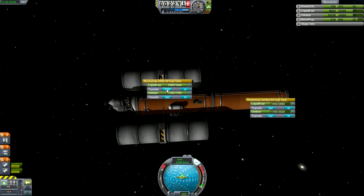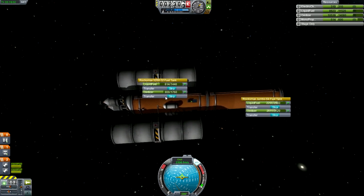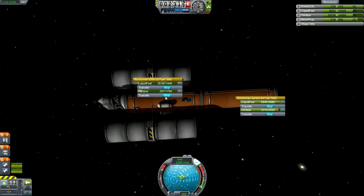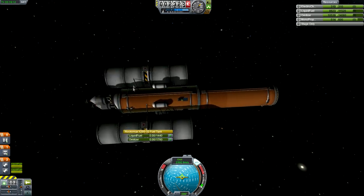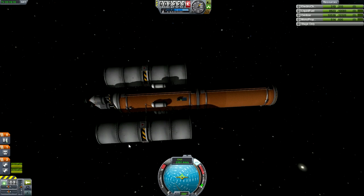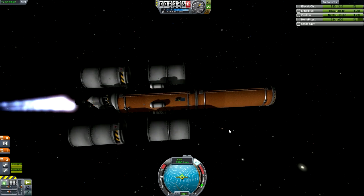What we learned: we learned how to do an interplanetary docking, which is now very easy for me. The only thing is it takes a lot of time. It's just like a normal docking as you would do around Kerbin, but it is very time consuming and does consume a bit more fuel, so you do need a bit more fuel for the docking. Nevertheless, it's quite an exciting thing.